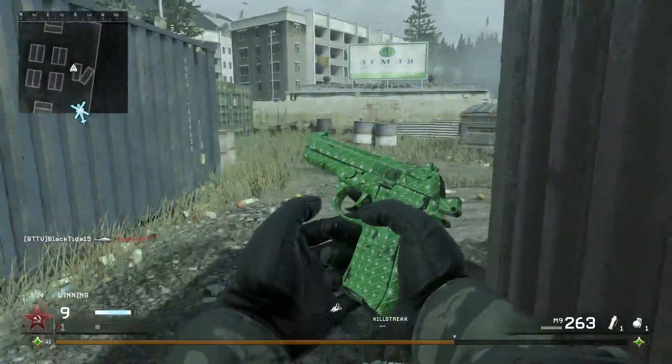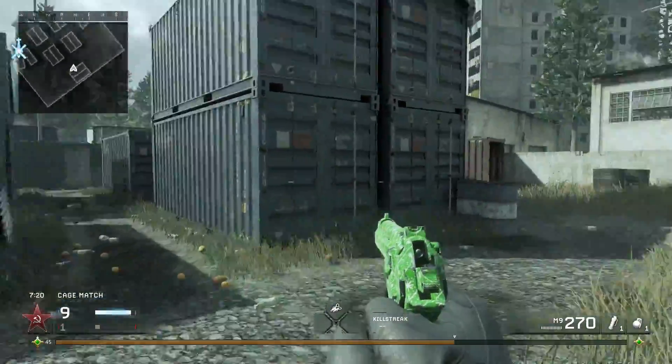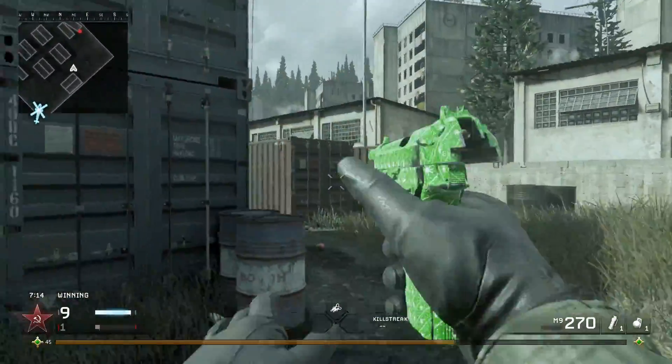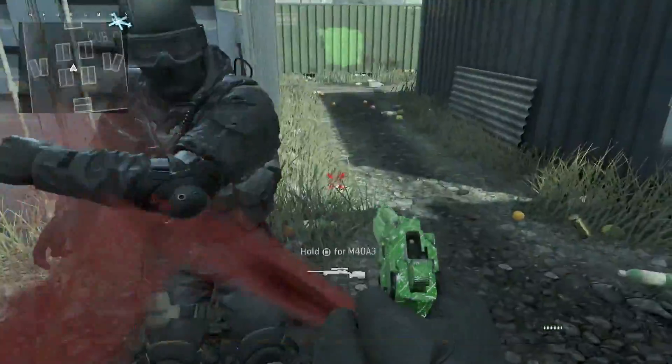To unlock this camouflage for your sniper rifles, you have to get 50 kills on Winter Crash, which is super easy. The harder challenge comes with the Ugly Sweater camo — the requirements jump up a whole lot — and I'll tell you guys all about how to unlock the Ugly Sweater camouflage in the next video.